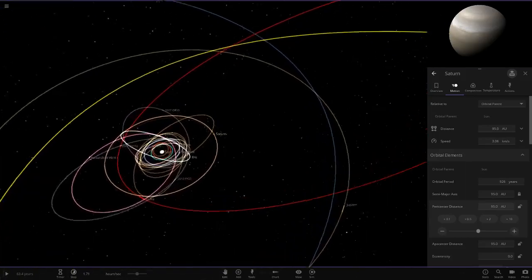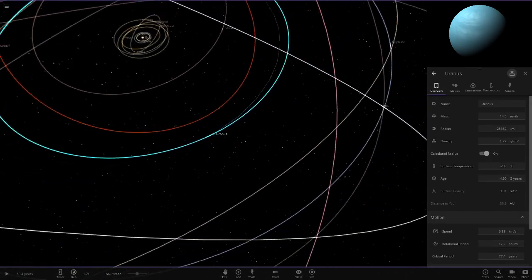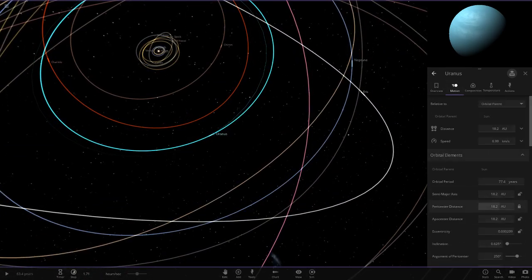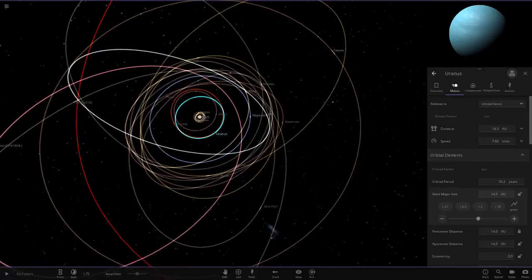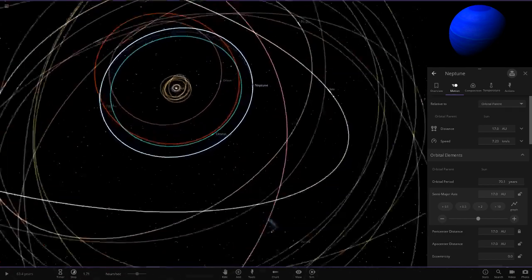Uranus should get a little closer. Uranus is 14.5 Earth masses and currently sits at 18.2 AU, so we set it to 14.5 AU — it actually makes Uranus a little closer, so maybe it'll warm up a bit. Then Neptune at 17 Earth masses gets set to 17 AU, also closing in on the Sun.